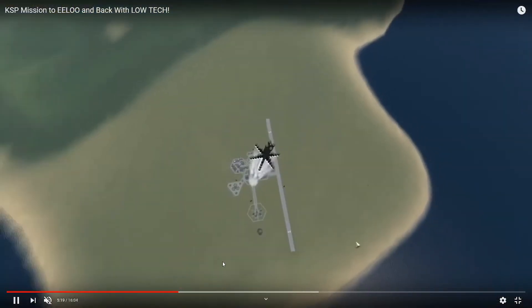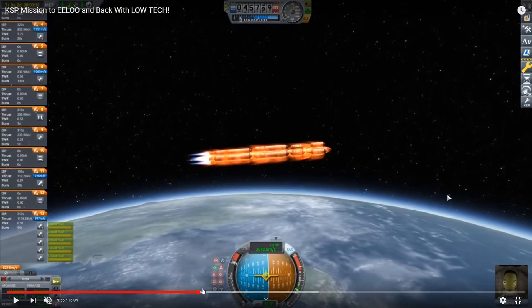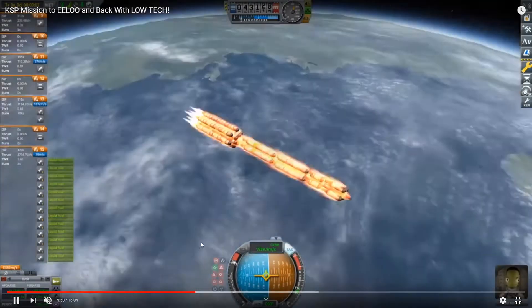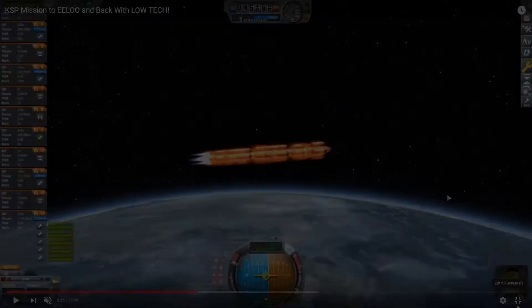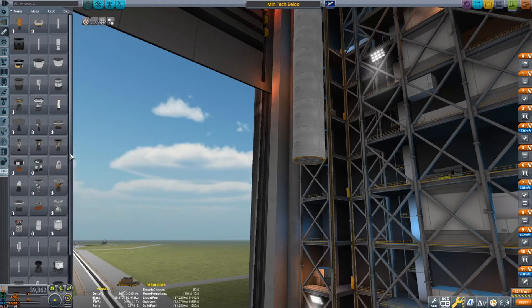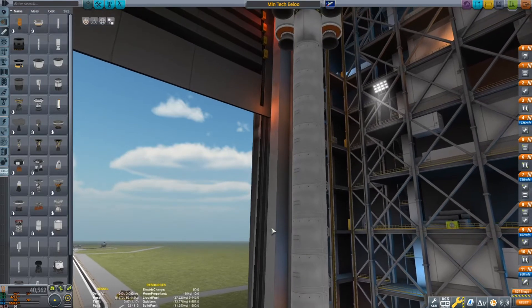I'm not totally sure about that. It has just over a thousand delta-V, and it is never actually above TWR one. So I think I'm gonna guess that it is the lighter engine — the swivel engine.